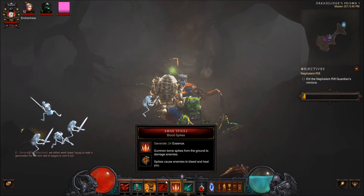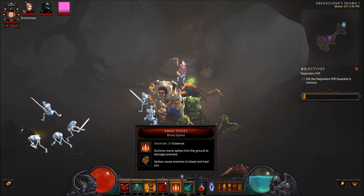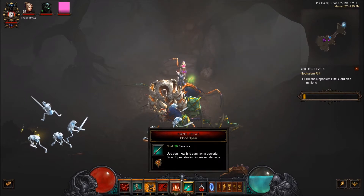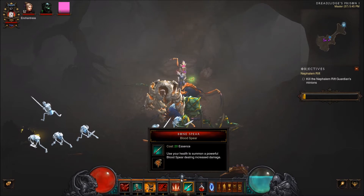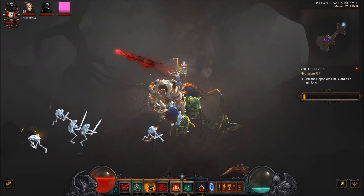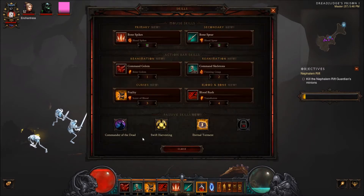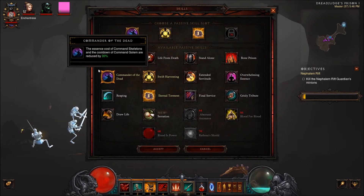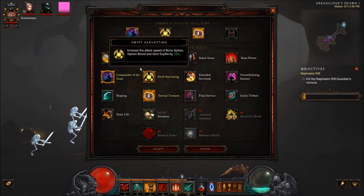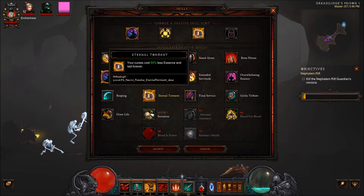The ranged ability is Bone Spikes — this is my Essence Generator, it generates 24 Essence — but it's also going to give me some health, which I need because of Bone Spear. The Blood Spear rune on Bone Spear does extra damage but at the cost of a fairly significant amount of health, so I need to make sure I can get that back. For passives I'm using Commander of the Dead, which reduces the Essence cost of Command Skeletons and Cooldown of Command Golem by 30%, and Eternal Torment, which makes my curses cost 50% less and last forever so I don't have to reapply.